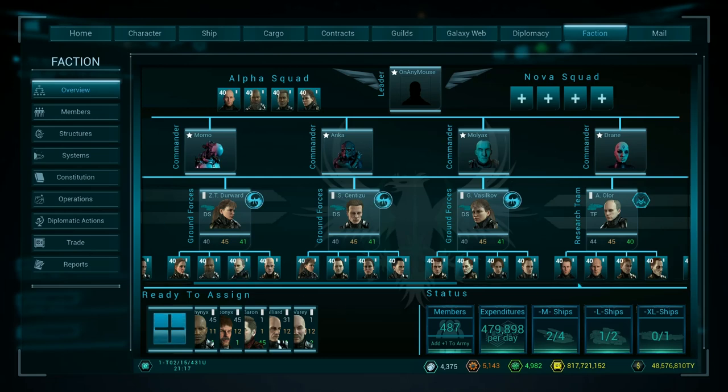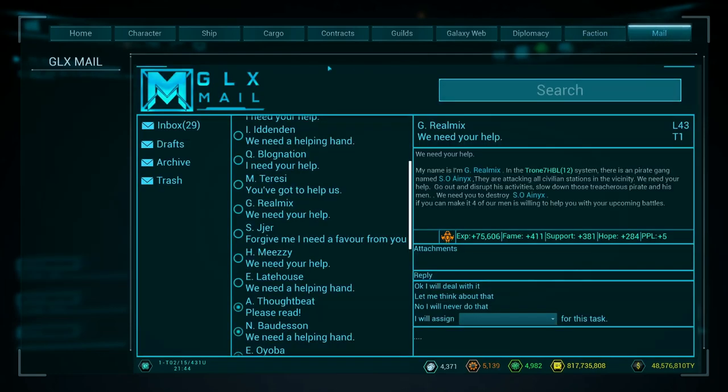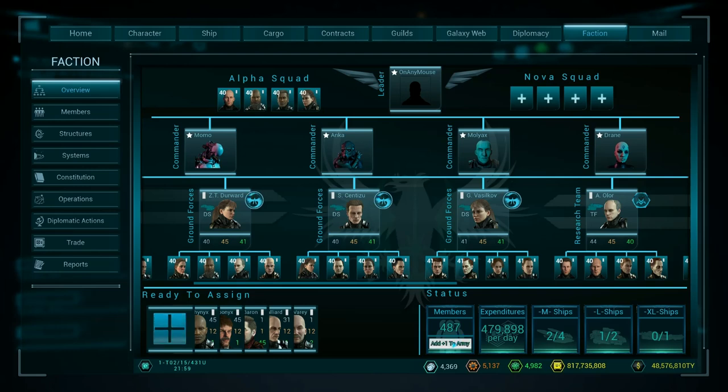You'll get introduced to this whole interface as part of the story. This is the new squad that came in with the 20.3 update — this is the ground squad, and these are my air squad, which I haven't even touched yet. I have 487 people ready to join my army, but I'm already at max capacity. The way I got those is from doing missions that come in the mailbox. In addition to getting experience, they also say that a number of their people are willing to help you in upcoming battles — this is how you add soldiers into your faction. You can then assign those into your various groups.